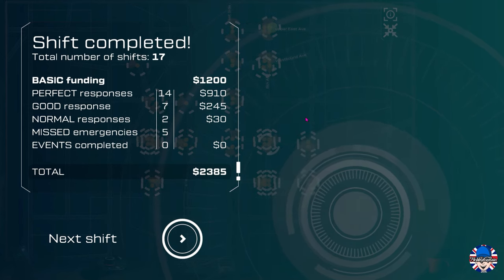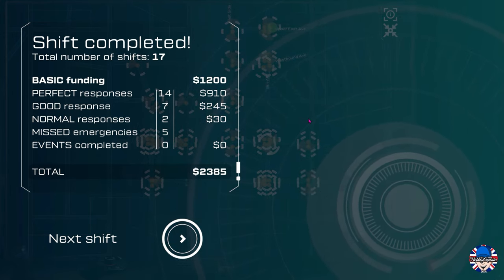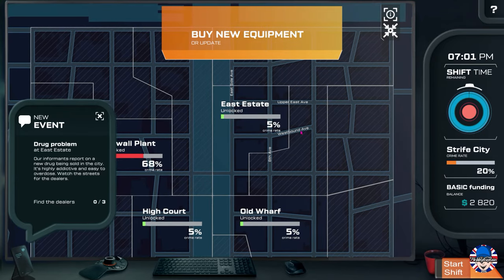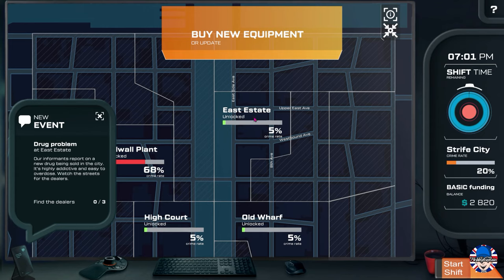Shift completed — events completed: zero — and we get some cash for being an operator. There's an event: it's just unlocked a drug problem. We're to look out in that area for a drug problem. You can unlock other parts of the map. East of State is where the drug problem is. I'm not very good at keeping the areas clean, but that's where we need to focus.